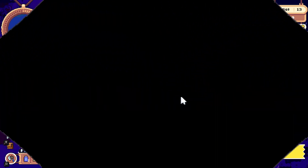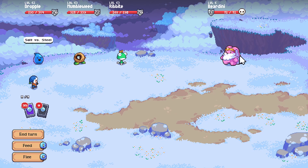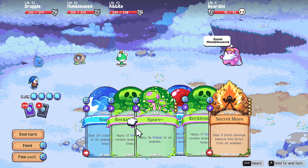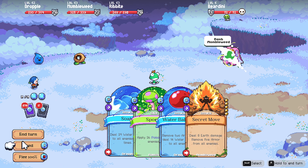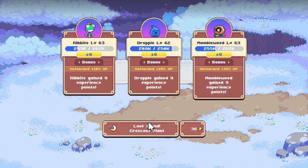Well, that's pretty exciting — a boss psychic-type spirit! We won't be able to catch him, but we can win the fight and hopefully he'll drop an egg. Pretty common, right? Crescent Plant — I mean it's fine, we'll make it.